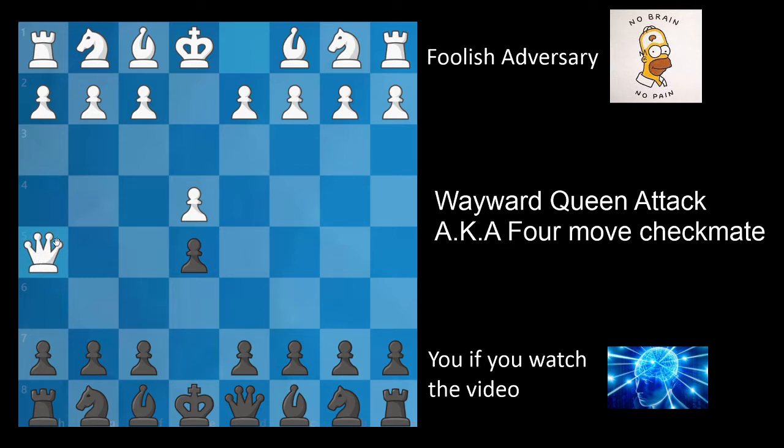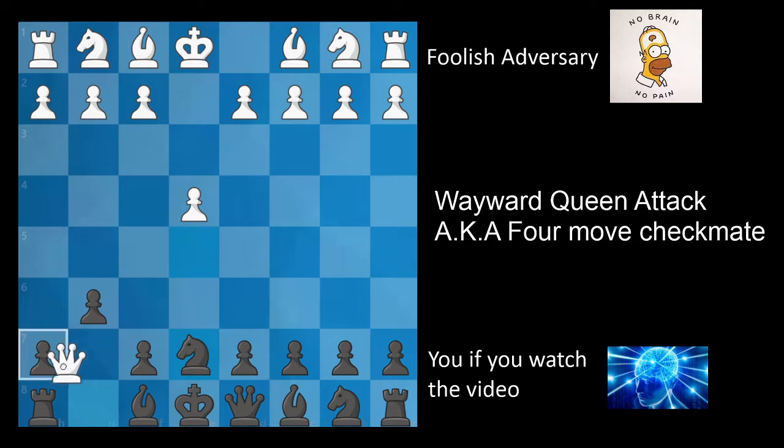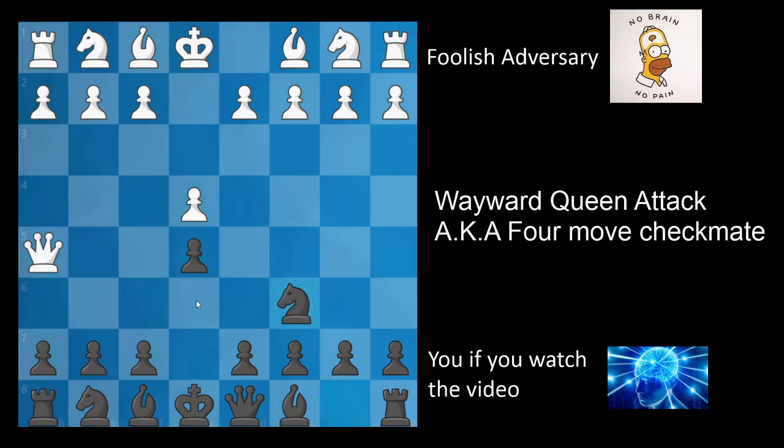My main tip for defending stuff like this is you always have to think: what is my opponent threatening? For instance here, a lot of players will play something like g6, but this is actually disastrous because after queen takes e5, not only has white won a pawn, but it's also a fork of the king and the rook. After something like knight e7 and queen takes h8, white ends up up a full rook and a pawn. However, this can easily be prevented with a move such as knight to c6, defending the e5 pawn, and therefore white has nothing to do.